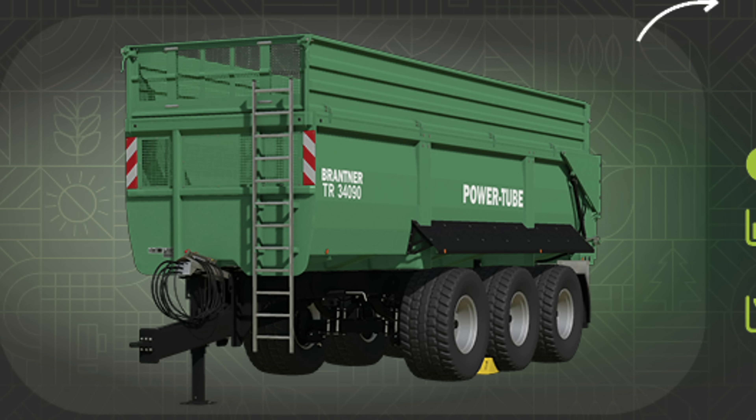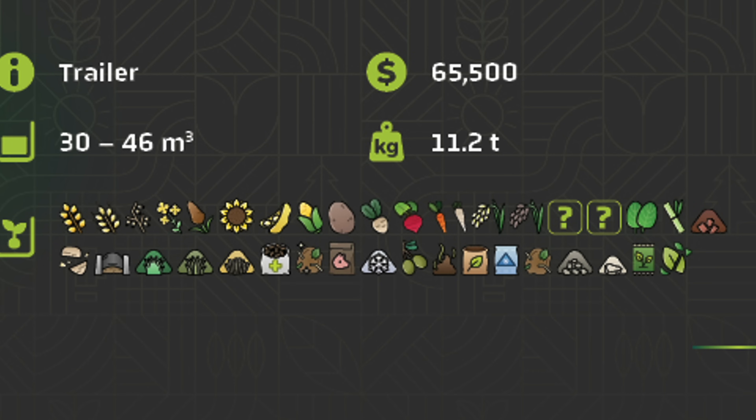This is another trailer we've seen in the videos already. One interesting thing is it shows all of the crops here — let me see if I can get all of these correct. From the top left all the way to the right, we have wheat, barley, oats, canola, sorghum, sunflowers, soybeans, corn, potatoes, sugar beets, then red beets, carrots, and parsnips. Then I believe we have rice and long grain rice, or maybe those are flipped, and then two mystery crops, as well as spinach — we know that's spinach for a fact.